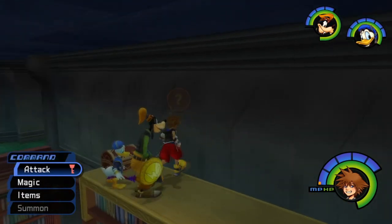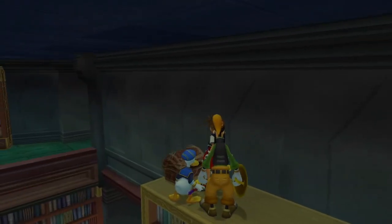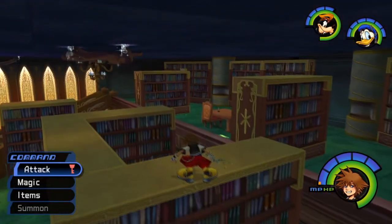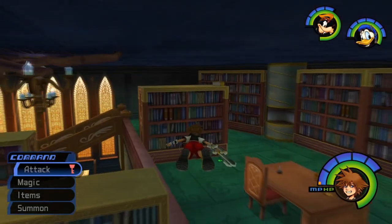In the first room of the big building, jump up to the left and you will enter a library. Head up the library stairs and behind a bookcase is a green trinity near a save point.